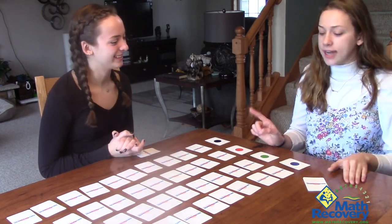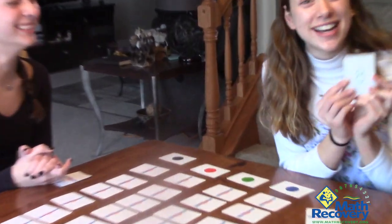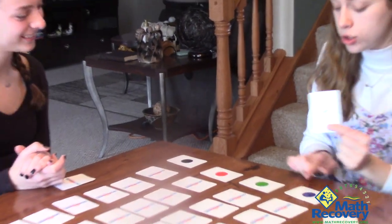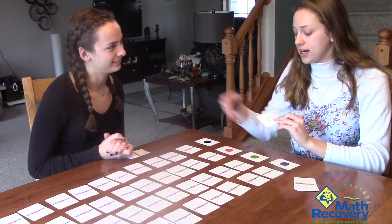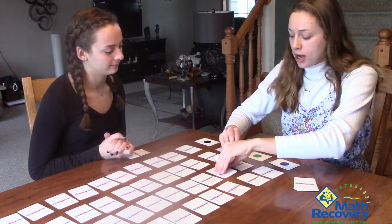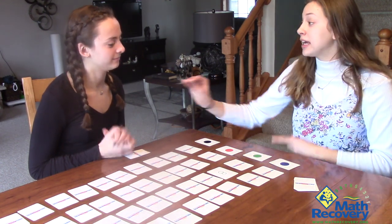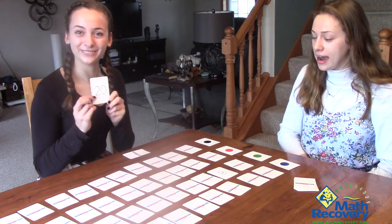So your first step is to pick a card, and I got a green 8. What you're going to do with this card is go to the colored dot, and count all the way to that number, then flip it up and pass it on to the next person. So I have an 8, so I'm going to go 4, 8, and I got a green 20. So I'm going to give that to Maya in order to count all the way down.